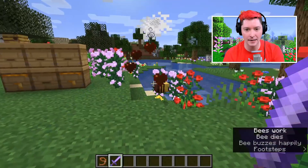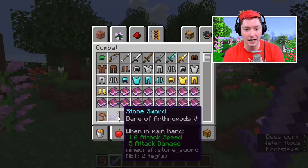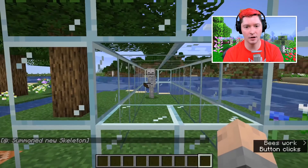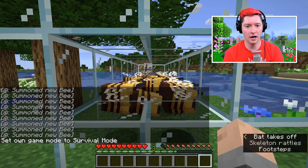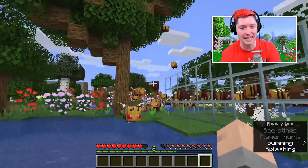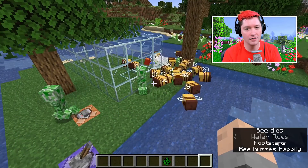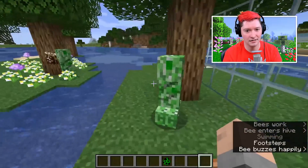Bane of Arthropods, which can be leveled up to level five, is very effective at killing bees - you can see the critical hit particles. Another fun fact: if you have a hostile mob like a skeleton and it attacks a bee, all the bees will attack that hostile mob together. Finally, creepers and bees share a similarity in that they are the only mobs that can only attack once - the bee dies once its stinger is gone, and the creeper explodes when it attacks.